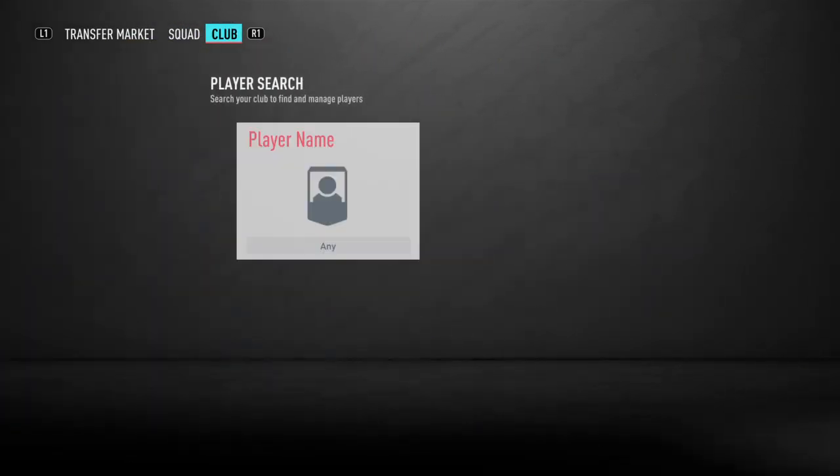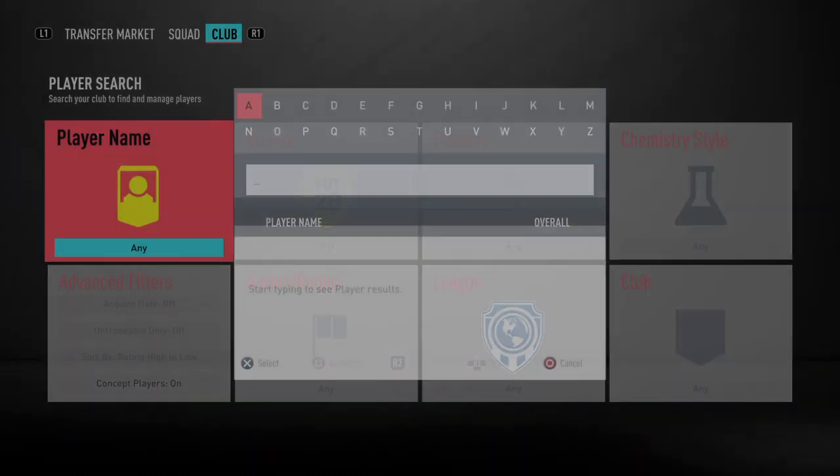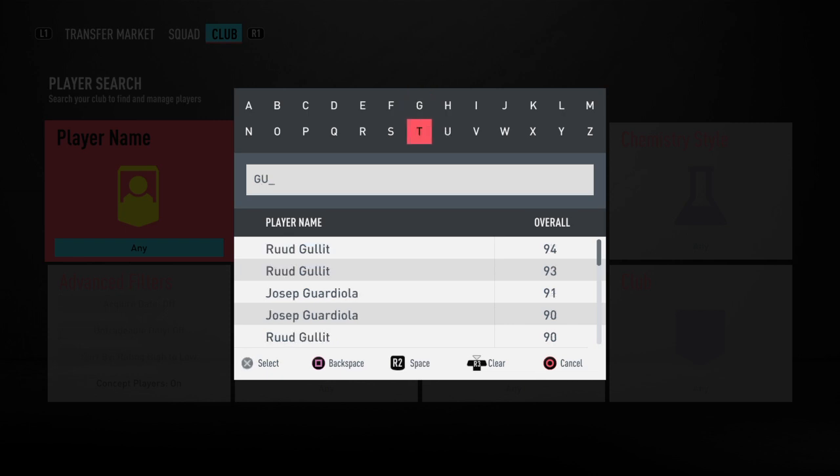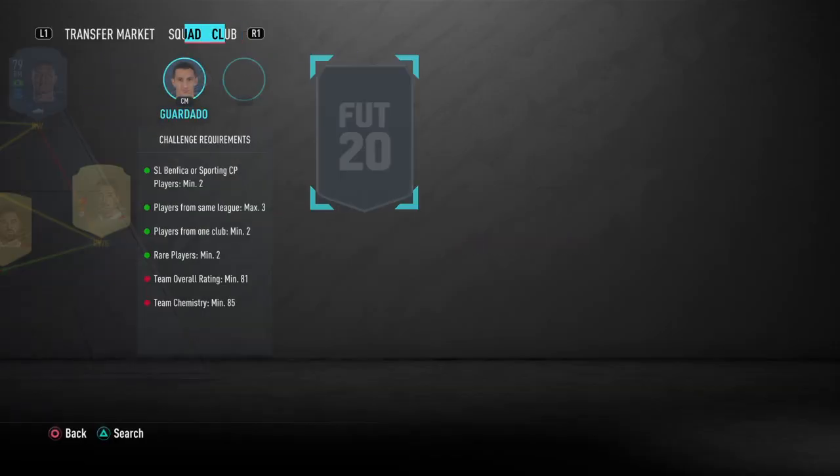We have a final triangle to make over here, starting with a man who plays for Real Betis — his name is Guardado — and he's going to cost you around 2,000–2,500 coins. The market is very volatile at the moment, so these prices are going up and down the whole time, which makes it even more difficult.